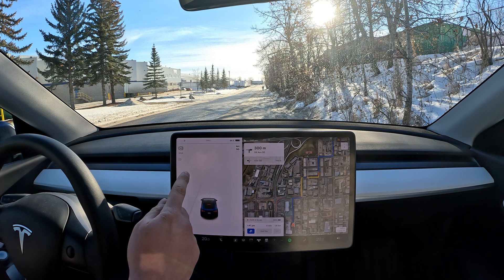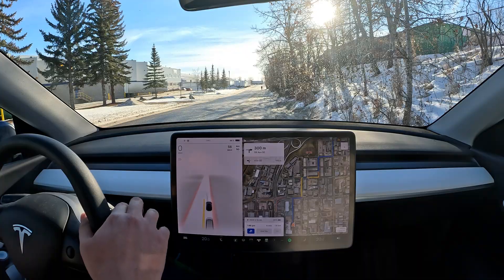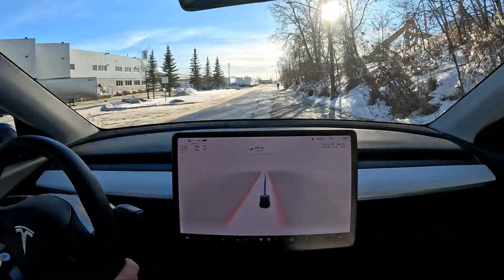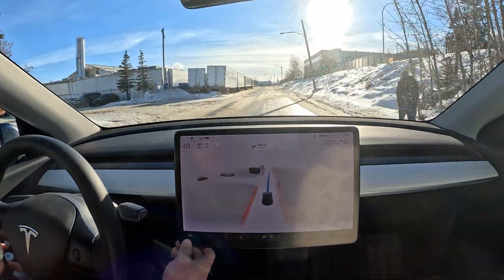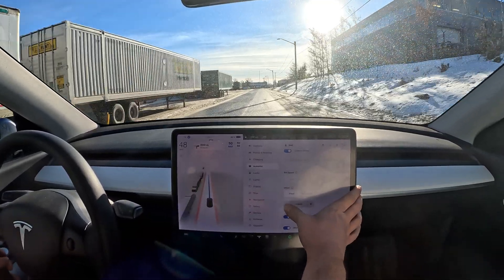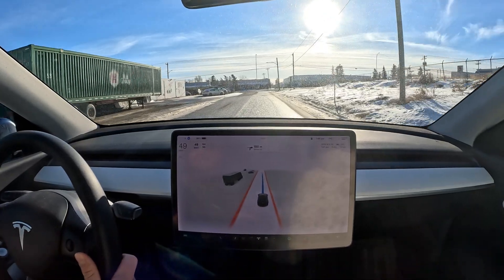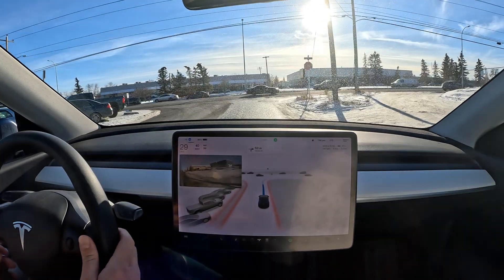Alright, we're waiting for the FSD beta indicator to come up - here it comes, I'm going to engage and maximize the screen and see how it goes. There's a little bit of snow built up on the sides of the roads here. I should have bumped down the speed from the beginning; let's try and do it right now while we're driving. I want to go exactly the speed limit, or one kilometer less than the speed limit.